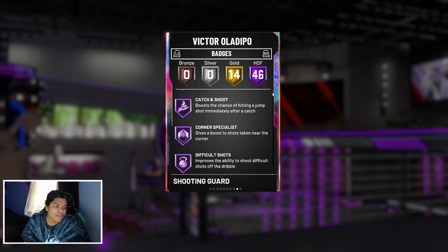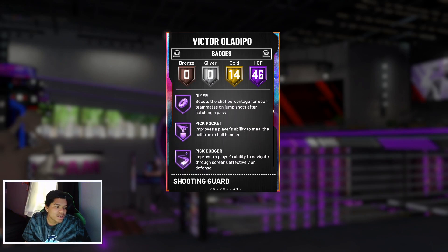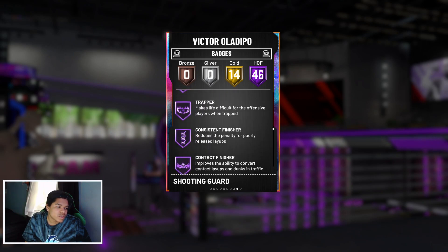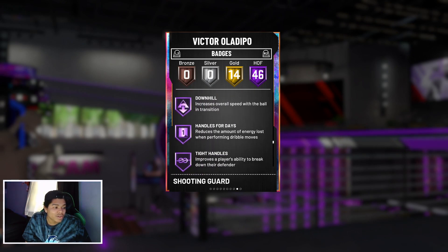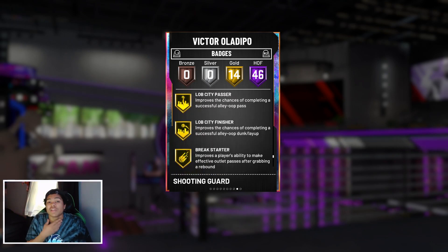He has range extender, quick draw, dimer, pickpocket, pick dodger, dead eye, pogo stick, clamps, unpluckable, giant slayer, showtime, bailout, downhill, handles for days, tight handles, quick first step — pretty good card. I do think he'll end up being a buy now. That's just my assumption, because the prime cards that aren't sought after usually become buy now, and he's only 6'4.